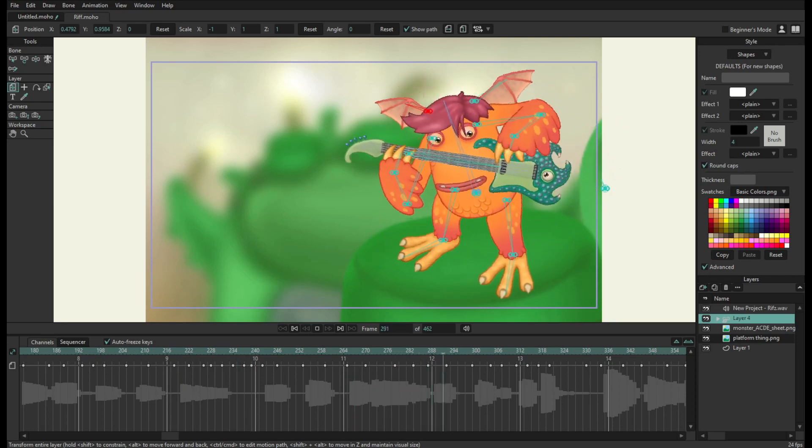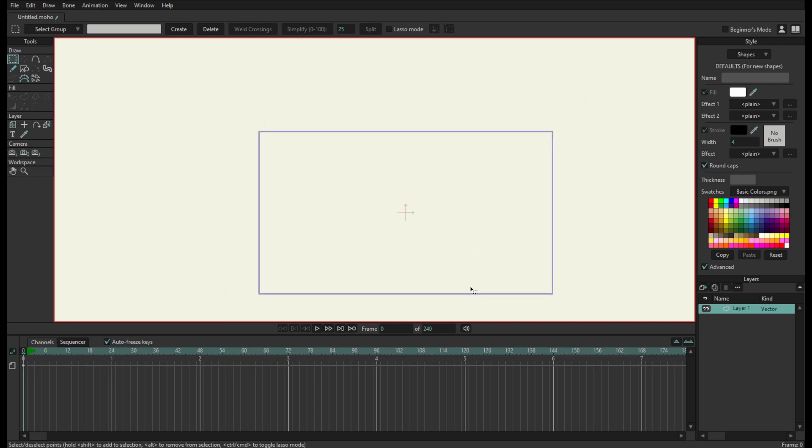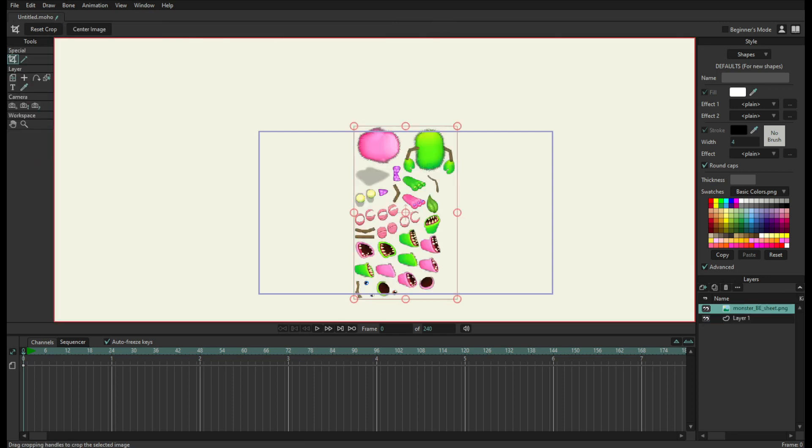So first off, I'm gonna show you how I make a rig, because a lot of you ask how I make things. I'm gonna start out by getting a sprite from the game files. You don't have to get these from the game files, you can get them from anywhere you want. Actually, not a potbelly — a furcorn.